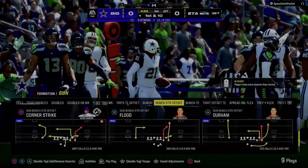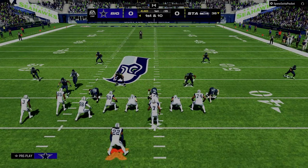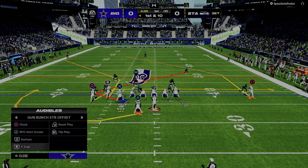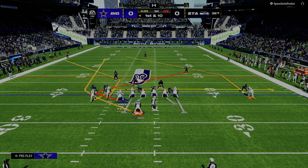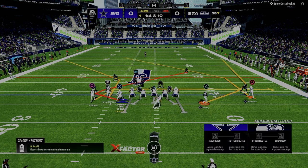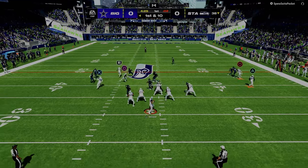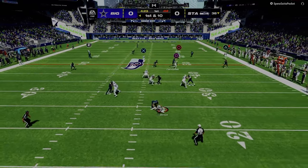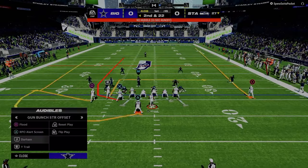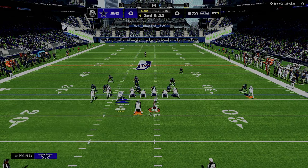We talk about reading the defense and we teach people: okay, if it's this, it's Cover Two; if it's two high safeties and they're lined up over the receivers, it's Cover Two Man. But when you start playing players that are really, really good and know what they're doing, they're going to disguise their coverage. One of the foundational rules of defense is disguise — what he did right there looked very much like man coverage, but it ended up being zone coverage.